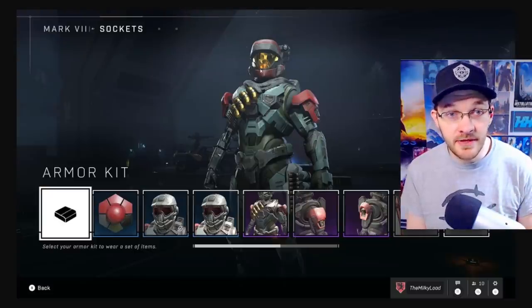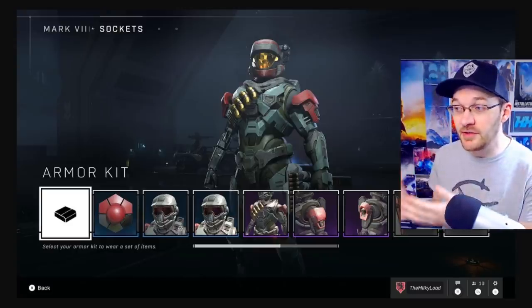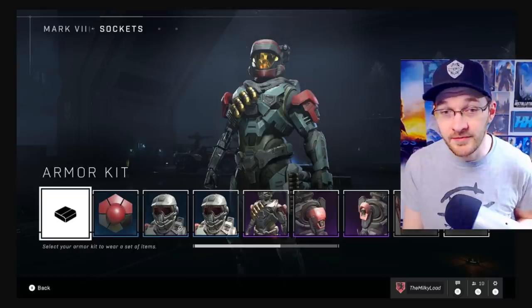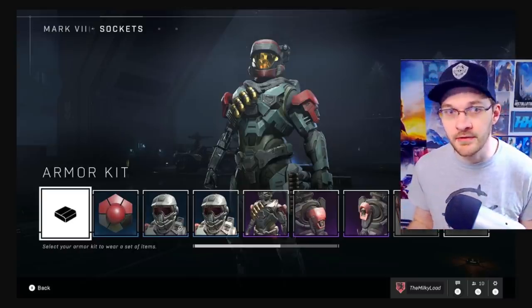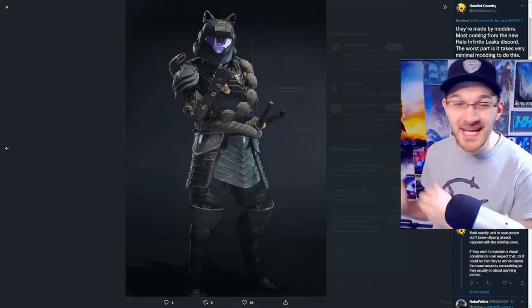Something like mixing up the Reach armor set with the hoodie and helmet along with the Mark 7 gives you some really unique customization, which honestly does look pretty good. Especially since the Mark 7 looks so familiar to the Mark 5, you can really have this blend of armor sets and it really wouldn't be too jarring. Though I would say that seeing some combinations would look kind of funky.